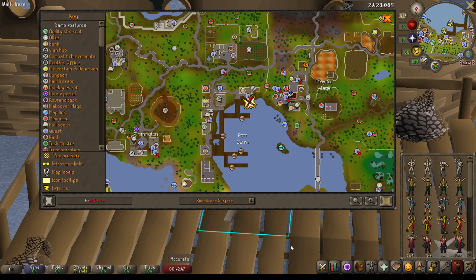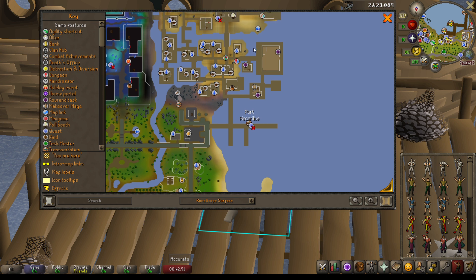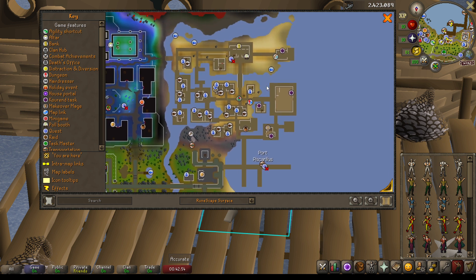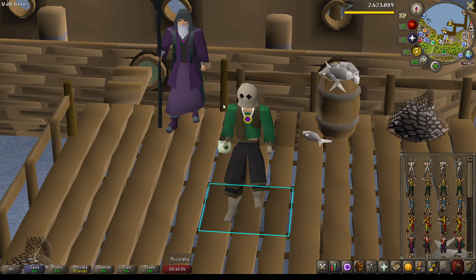Piscarilius, or Port Piscarilius, is located on the northeastern side of Zeah. It's one of the five great cities of Zeah and is known for its political corruptness, its crime, and of course its fishing and seaports. The fastest way for beginners to get to Port Piscarilius is Veos in Port Sarim, who will take you there for no fee and no requirements.